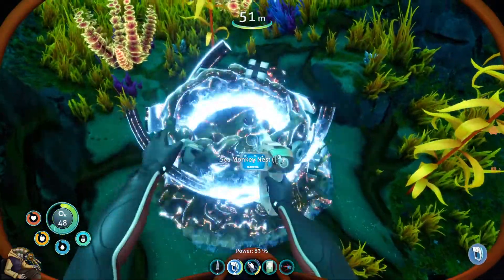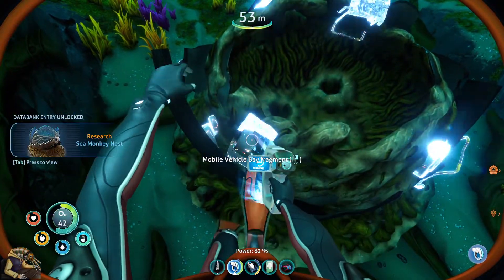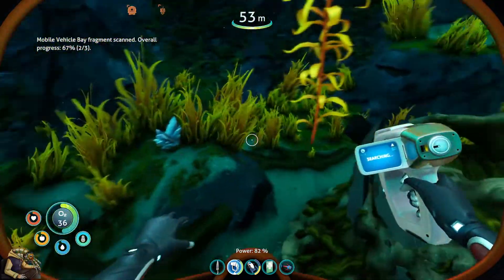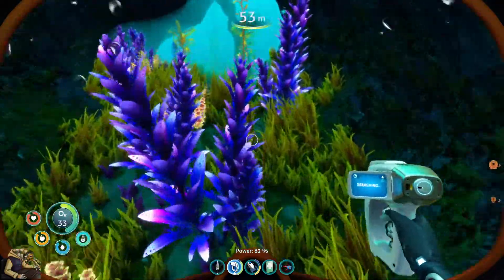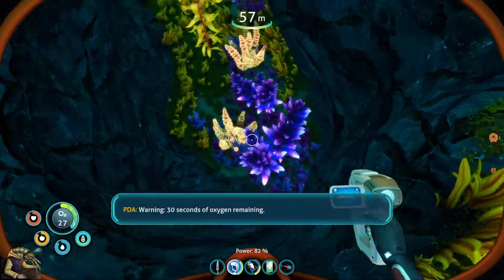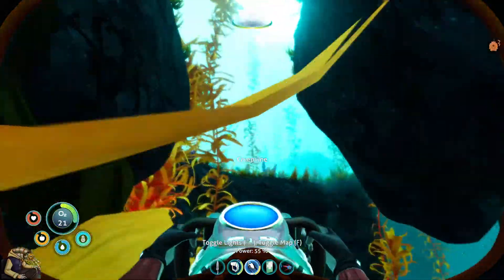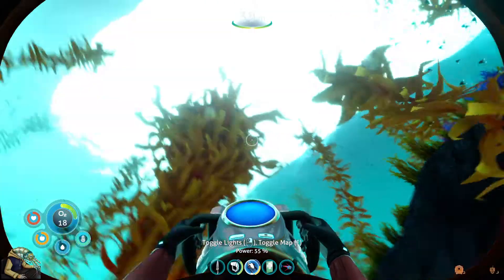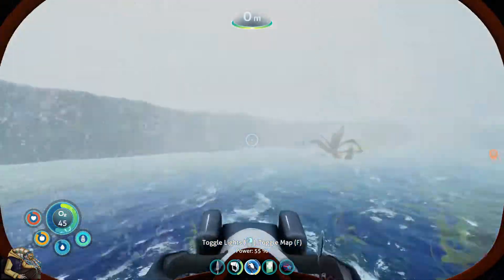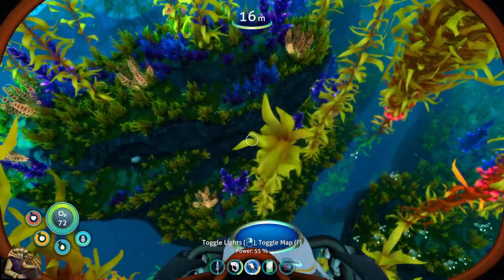Now I know what you mean by being more condensed - there's just not as much space. Oh, a sea monkey nest - and he has a mobile vehicle bay fragment! There's not as much space as in the first game between stuff, and that is actually a good thing I think. It doesn't feel as realistic, that is for sure, but it's still pretty nice because it makes for more interesting gameplay.